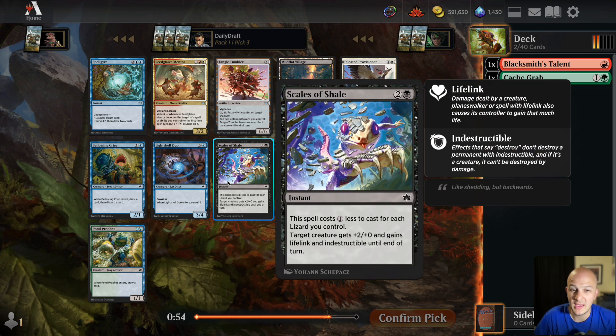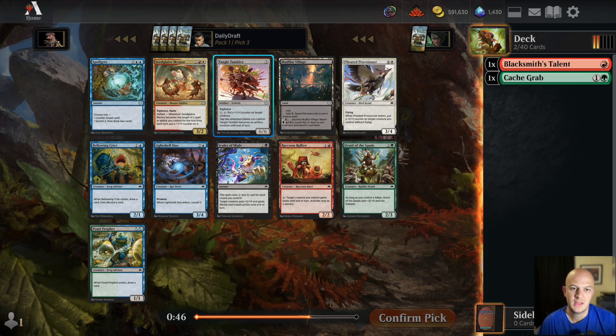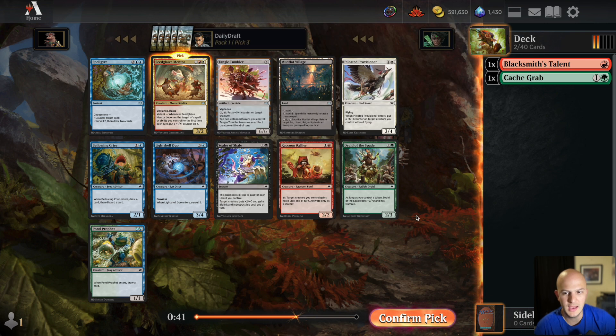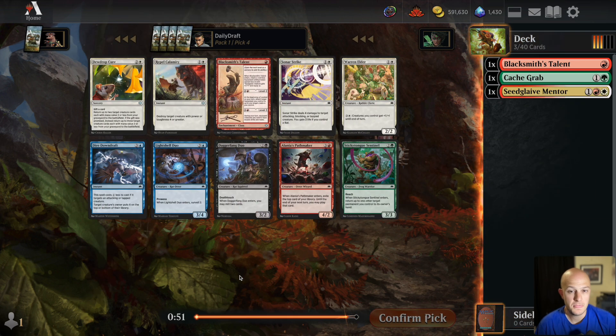There's Scales of Shale for the red-black lizards deck. Life Druid is the only green card. This pack is actually quite bad — I think the best card is Seed Glaive Mentor by a lot, and it's not particularly close. I'll just take that. Next pack there's a squirrel that mills — it goes well with Cash Grab — but I don't really want a second Blacksmith's Talent.